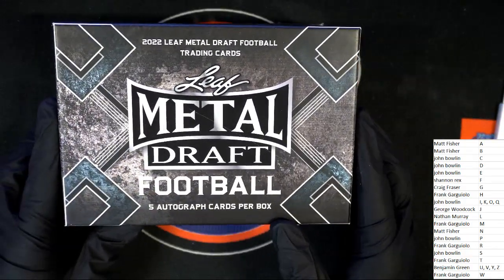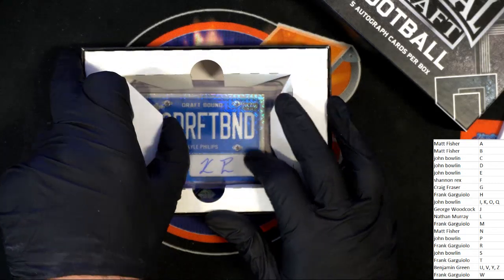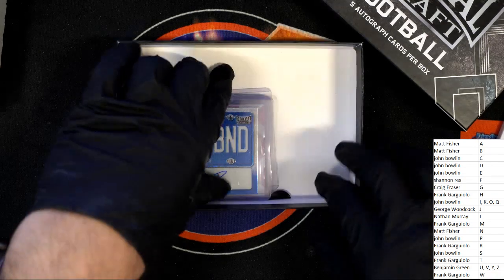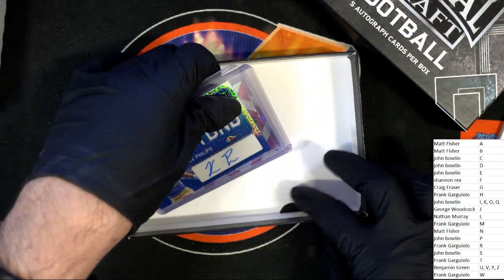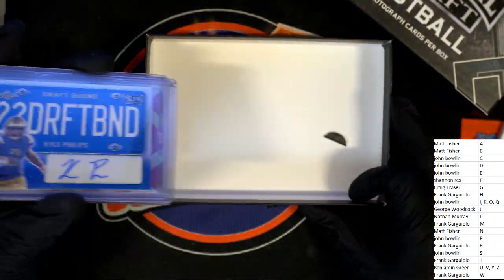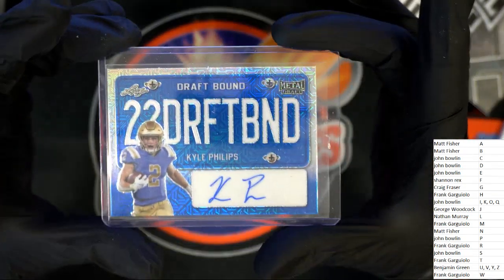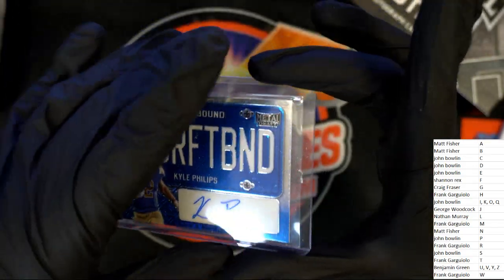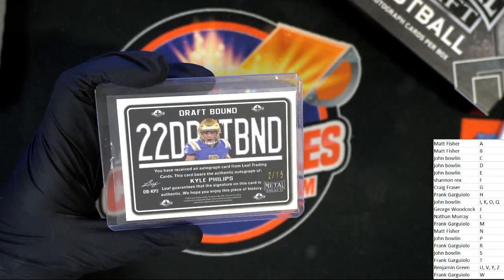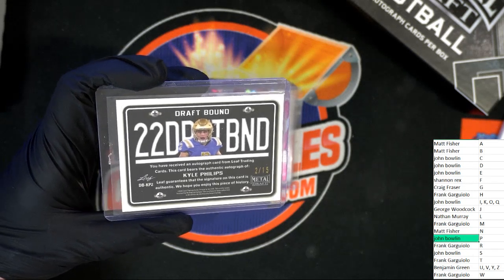The first hit coming out of our box break is — oh, we got one of those license plate autos! Letter P — it's a Kyle Phillips. Very nice. So our first autograph is a draft bound license plate type autograph, 22 Bound, and that's number two of 15. Congratulations — the first autograph is going to go to John B. That's hit number one of five. This one's for you, bro.